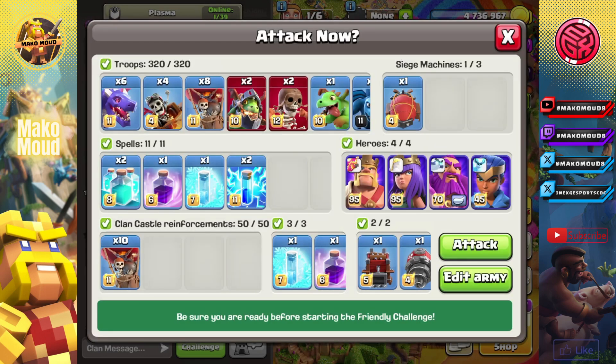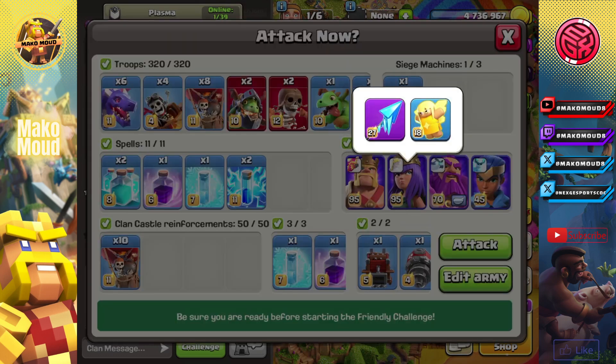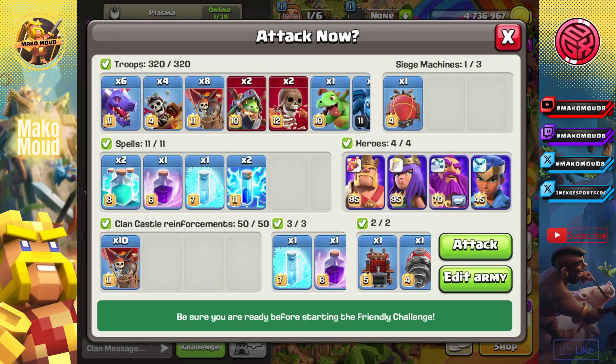You can change this stuff a little bit, but I think you need the heal tome — that's really necessary — and the heal puppet. Let's get into the first example and see how we do.